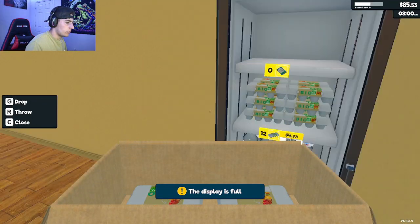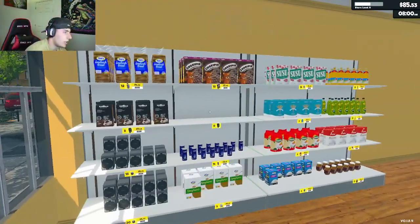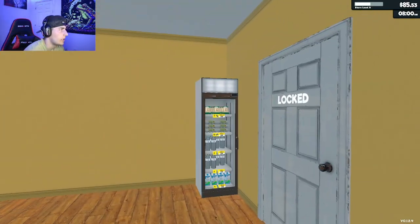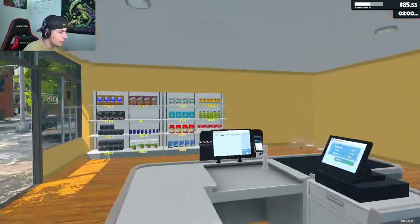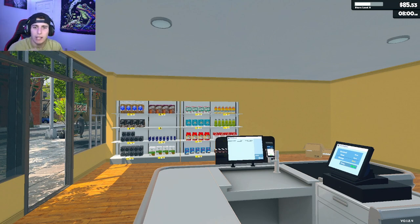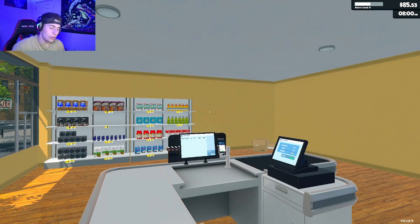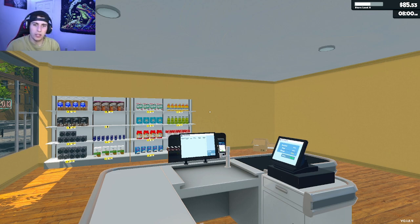I just got all of this done and taken care of. All the prices are set. We are store level 8. Our fridge is good. I think this is a good stopping point for the video. Please, if y'all enjoyed the video — we expanded the store, got some new products coming in — please leave a like, subscribe, comment, all that good stuff. In the next episode, I think we're going to be trying to get our cashier and maybe some more of the product license. All you ladies and gentlemen have a fantastic day — I'll see y'all in the next one. Deuces.